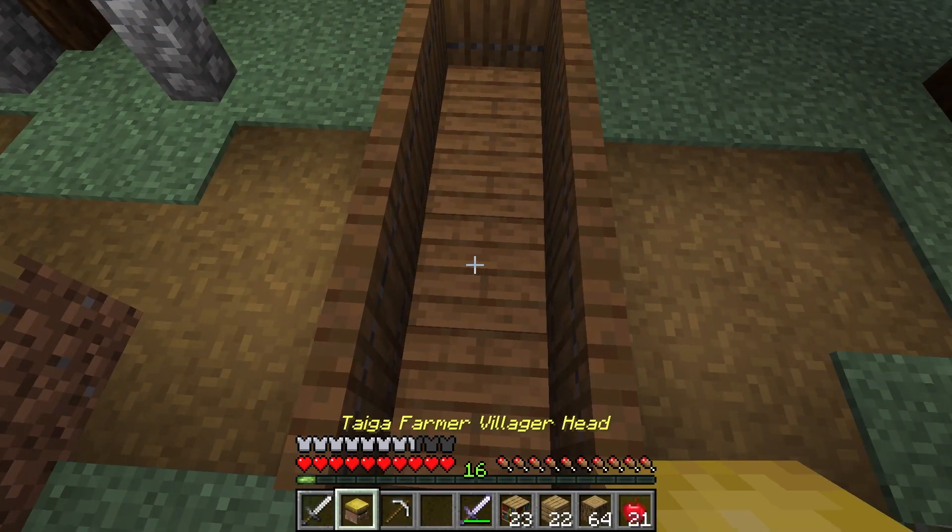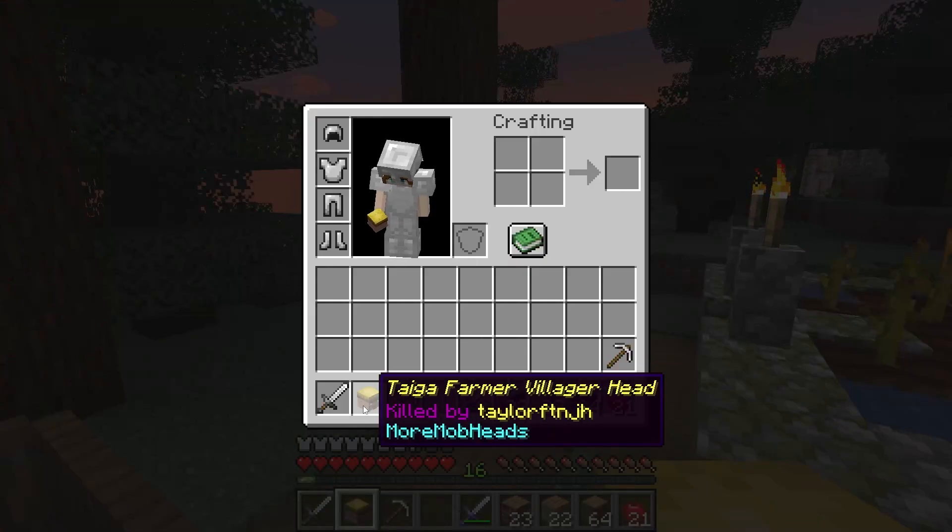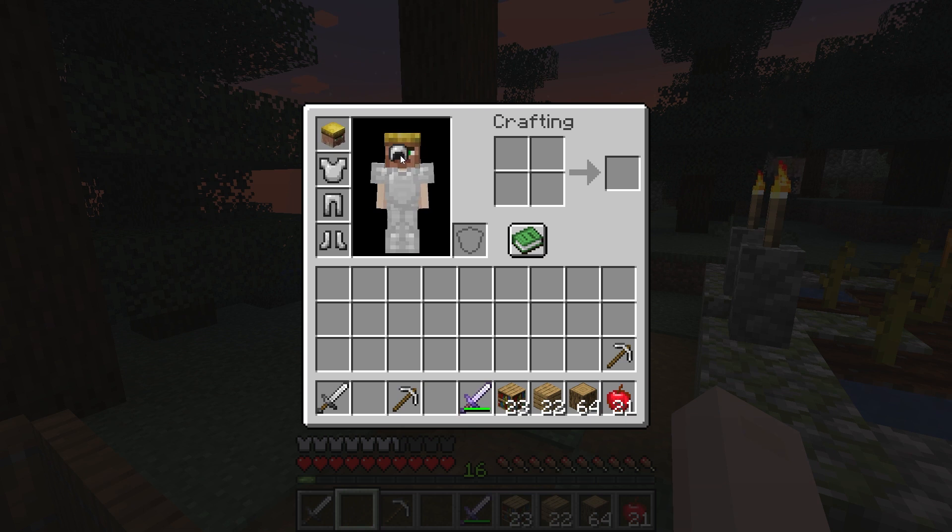This is primarily used for decoration, as there are small blocks builders can use to add detail, or if you're in a PvP server, it can be a way to show off popular players that you might have defeated.